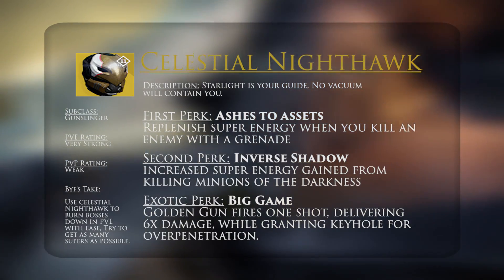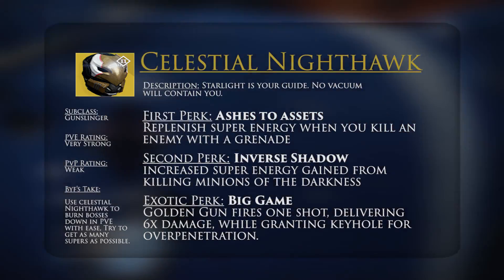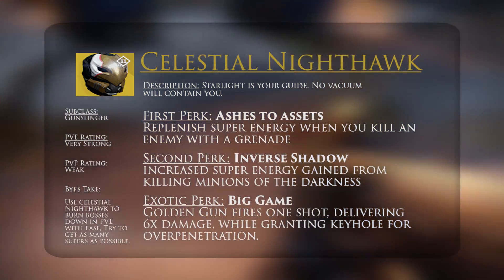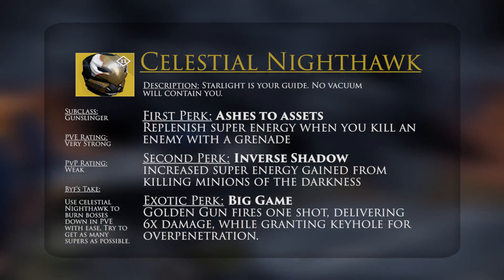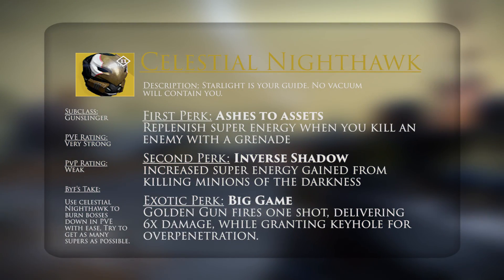The final exotic perk is known as Big Game, and this means that your golden gun fires a single shot, but that shot will deal six times the normal damage of a golden gun shot. This is also while you're granted Keyhole, the perk that allows your shot to pass through multiple enemies.